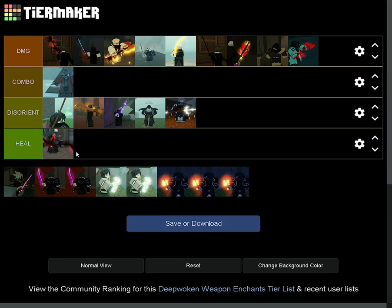No Life King doesn't go into damage, combo, or disorient. It only works to help you sustain, and it gives you insane amounts of healing. You can see the sanity it gives per M1 could be a bit disorienting, but most of the time the benefit of NLK is for its healing, not the way it gives insanity per M1.